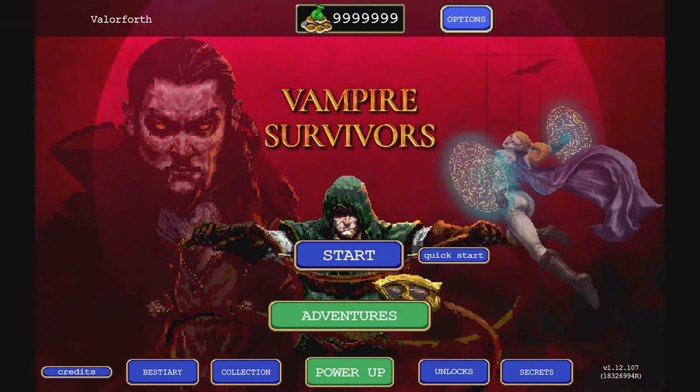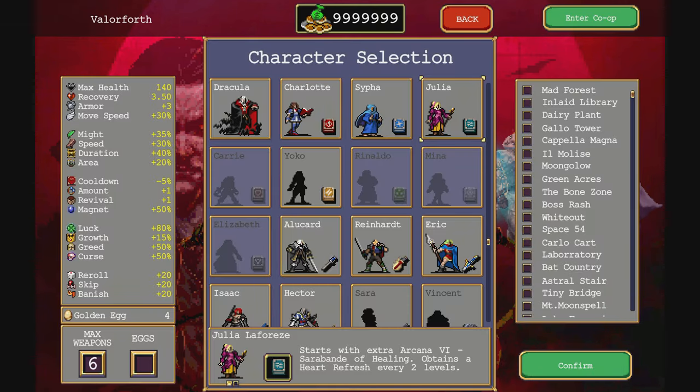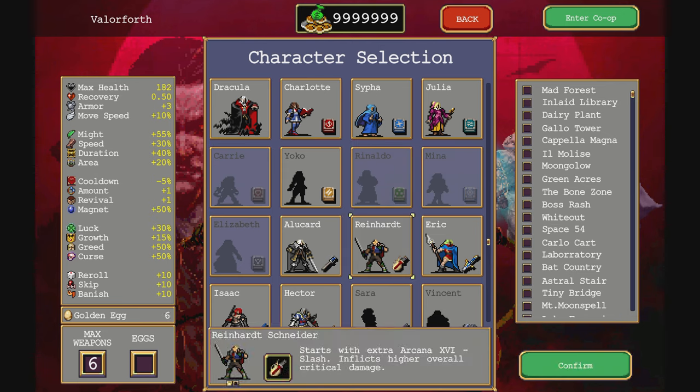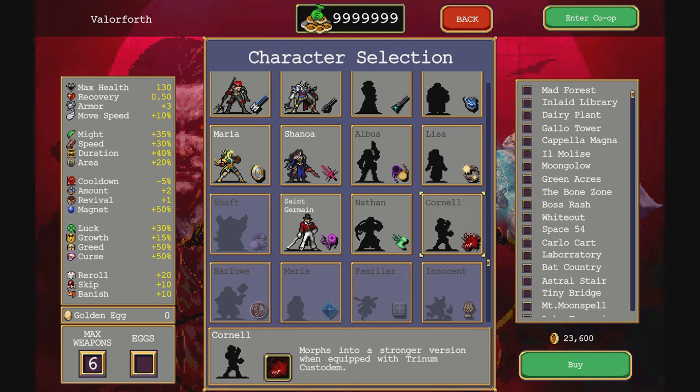Thanks for messing around! Vampire Survivors Beswick 350. We are trying to unlock Harry Fernandez, which requires fully evolving the Custodes Glyphs. Custodes Glyphs are apparently what Cornell does, so I'll start with him and see if I can get that third one to evolve it. He is the protagonist of Castlevania 64 Legacy of Darkness, the re-release of Castlevania 64.